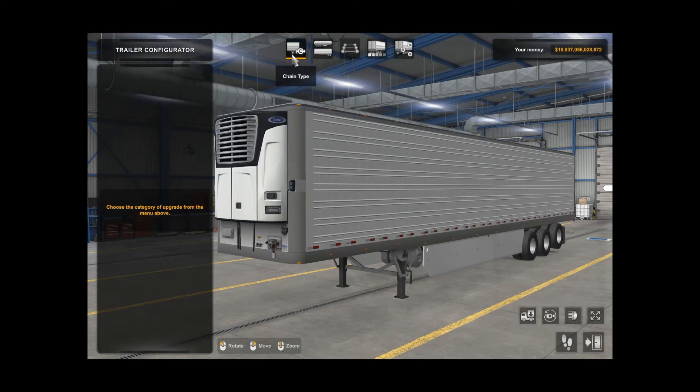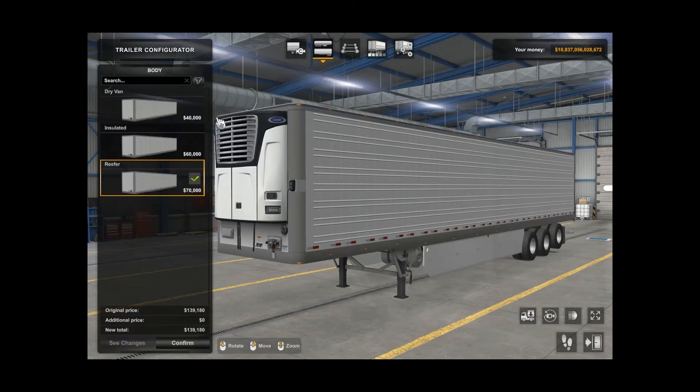If you go to this one you're going to get the short trailers. This is the one you want to go to. You want the body and you want the reefer trailer — not the insulated, not the dry van. I want the reefer. That's going to add another $70,000 to the price.